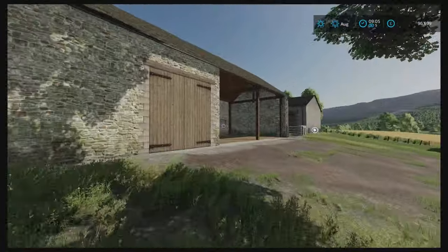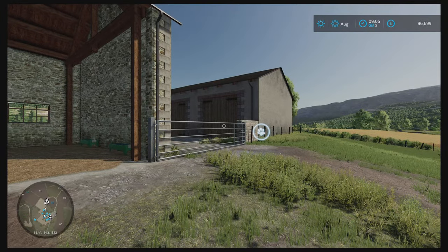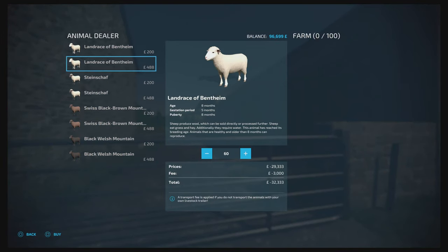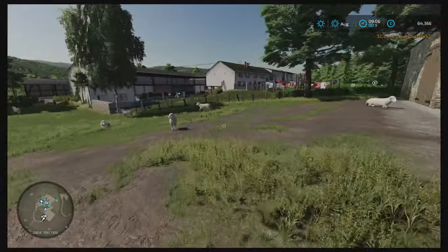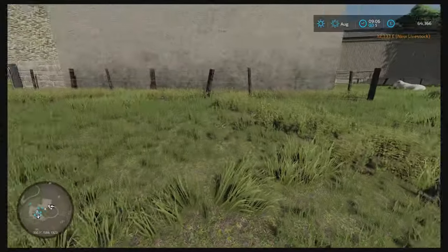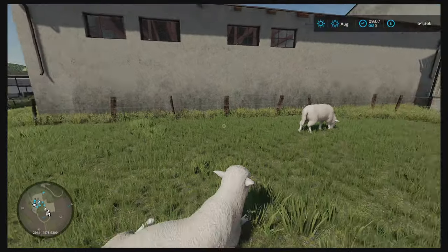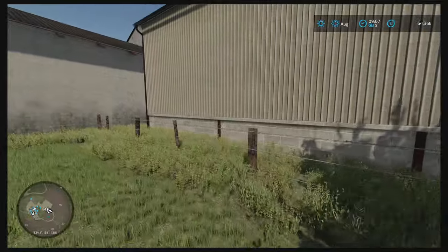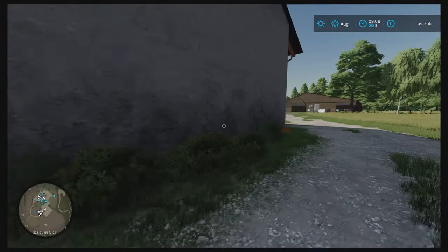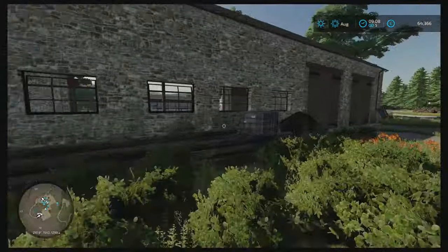Over here we have the sheep pasture. Let's buy some sheep - there you go, there's some sheep. Very nice. Everything for the sheep is just over where we just were. There's just another shed here, really just sheds around this area.